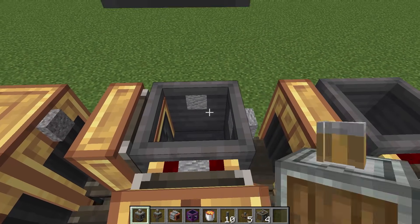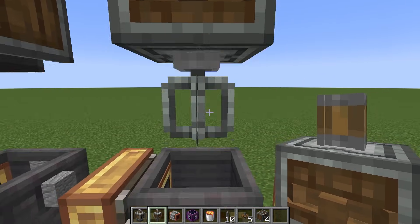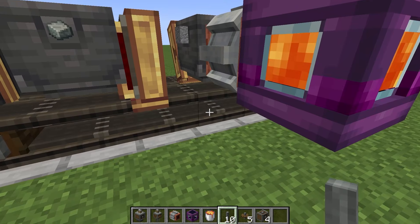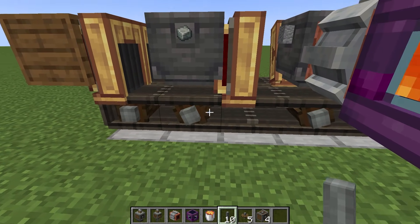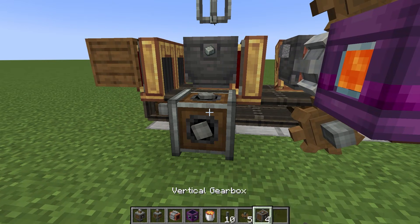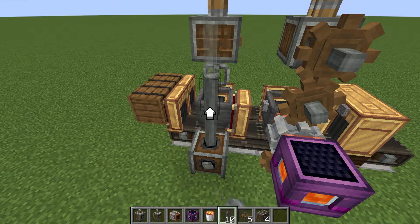Now we put the mechanical press, and here is the mechanical mixer. Next the mechanical pump is here. We also put a fluid tank and pour lava into it. Then we put the shaft here and here. Now we can put the cogwheel here, and then put two more here. Then we put the vertical gearbox, two shafts, and a cogwheel.